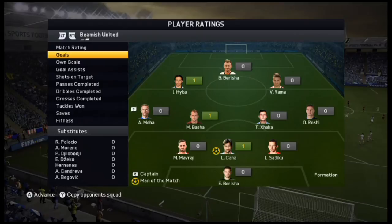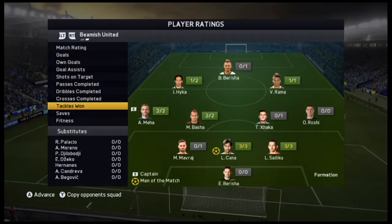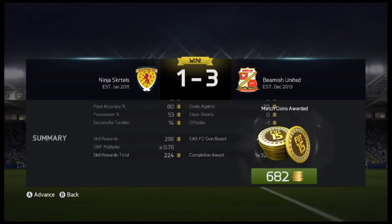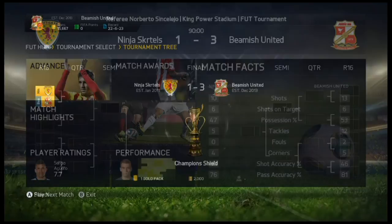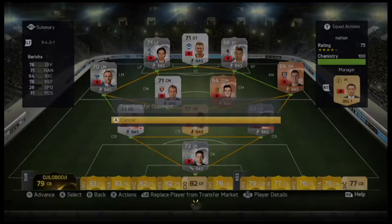Wow. Look at that Kana man-of-the-match, deservedly as well. Berisha got two assists, Meja got one assist. Two shots on target, nine passes, three out of three tackles. We actually won against that team. We won our last match 3-1 against a pretty decent team with Aguero, Scherler, all of them. Let's get into our second game with the Albanians.